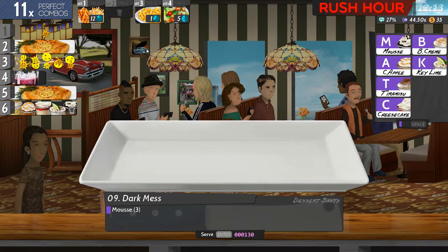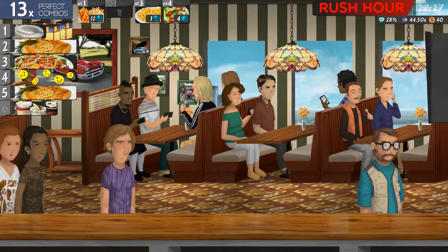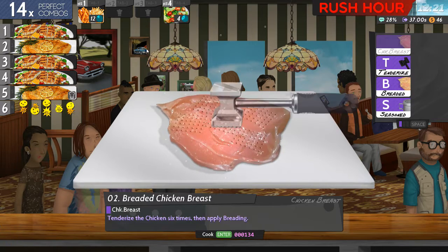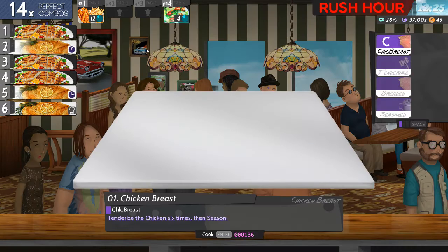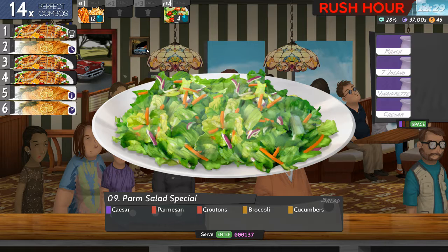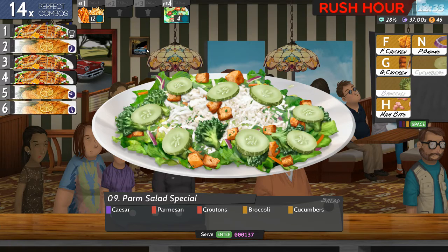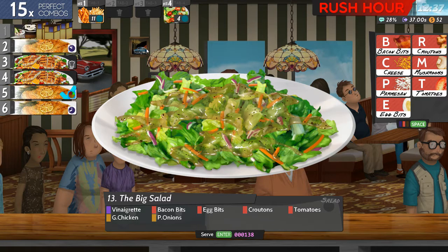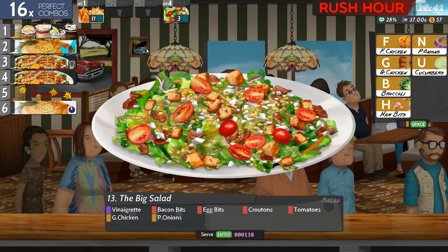Because I'm not used to it, I'm going to quiet down. Let's get all these done. Caesars. Parmesan. Croutons. Broccoli. Cucumbers. I don't like this Caesar salad that much. Vinaigrette. Bacon bits. We're good on bacon bits. Egg bits. Croutons. Tomatoes. Ground chicken. Nice.